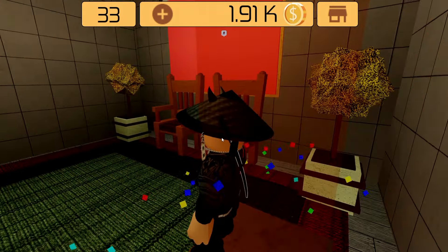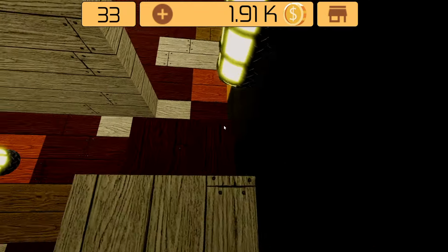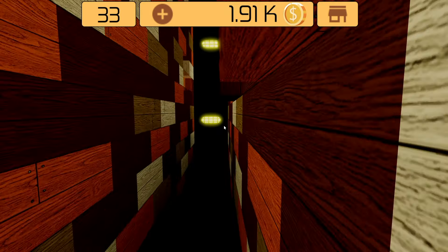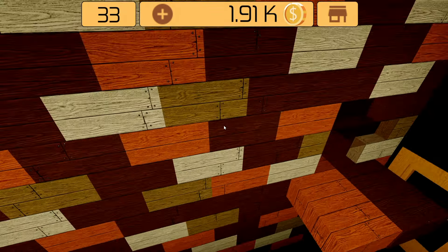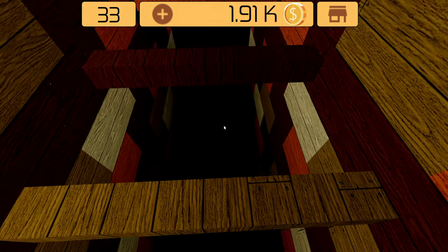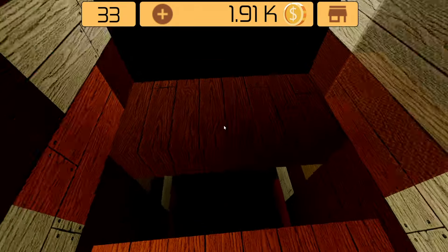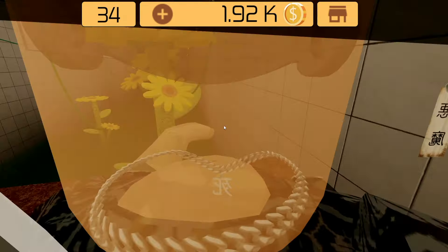Room 33: easy as that, you just have to climb through all those holes. Again: go straight in, jump here. I fell down so I have to do it again.